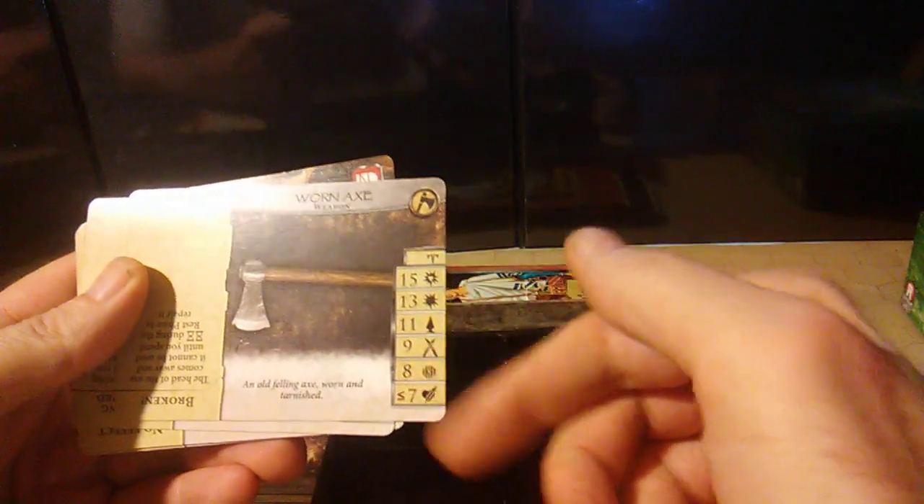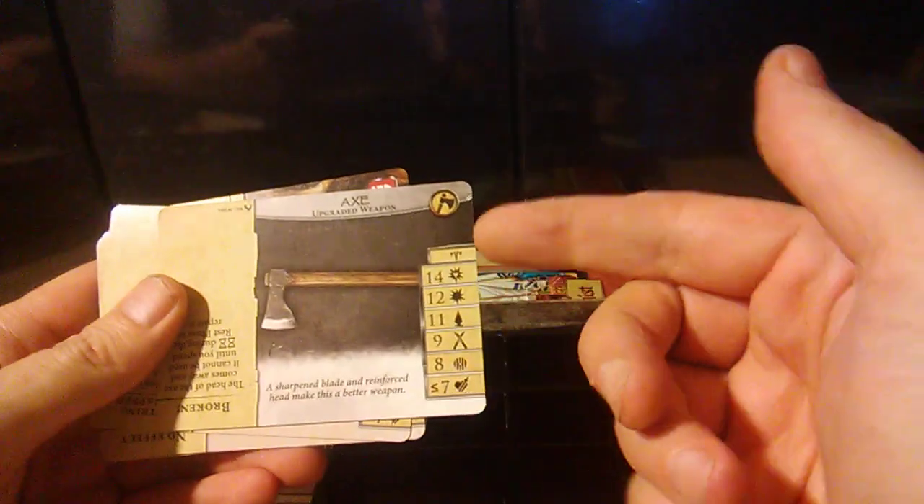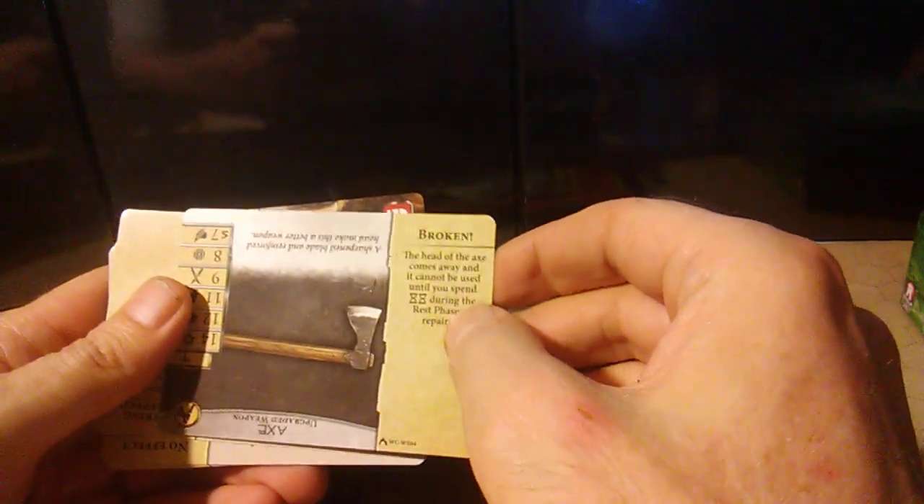The weapon cards — you just flip them over to go from what you start off with, like a worn axe, and then there are the stats for the axe, and when you upgrade, all you have to do is flip the card over. Apparently there's a broken trait — you can break your weapon. Looks like about six weapons. And same thing with the outfits — those upgrade too. Kits: rope kit, manual kit, Madoc, lucky charm, hammer. These look like time cards — apparently after so much time has gone by, you have to deal with one of these types of events.